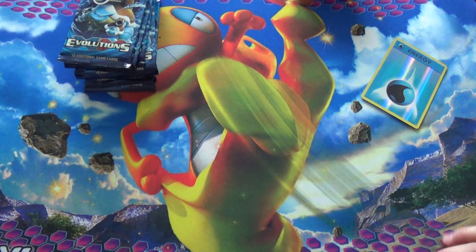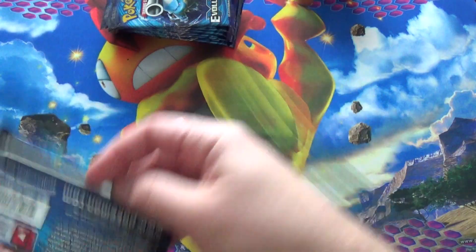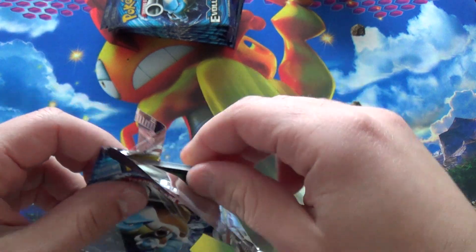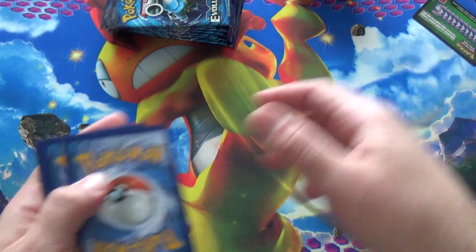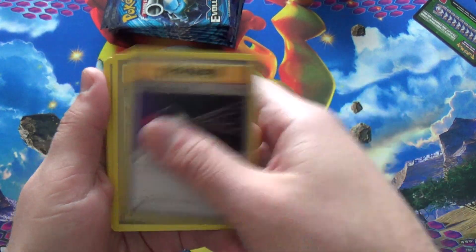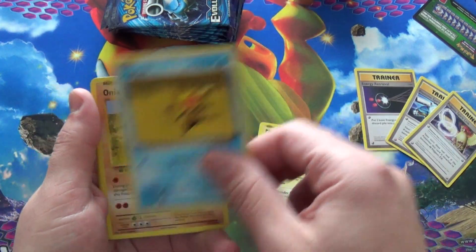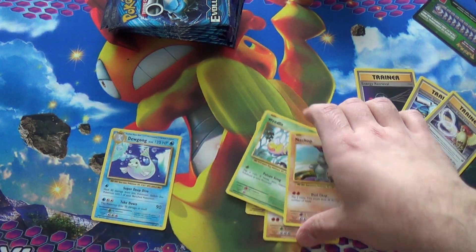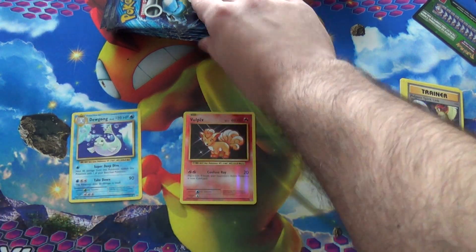Let's move on with the video. Blastoise stack — let's open it up and see what we get. Starting off with pack one. I will not be giving away the code cards in this; I'll probably give them away in some other video. Three to the front: got an Energy Retrieval, Blastoise Spirit Link, and a Pidgeot Spirit Link — going three for three on trainers. Pikachu, Staryu, Onix, Weedle, Machop, our reverse is Vulpix — that's cute — and a Dewgong. I think that's my second Dewgong.